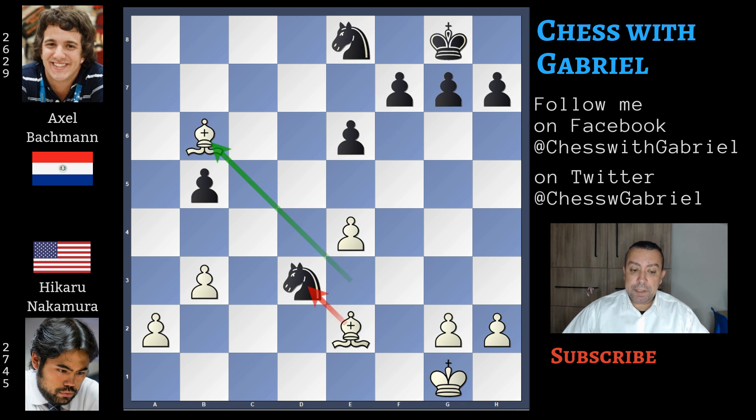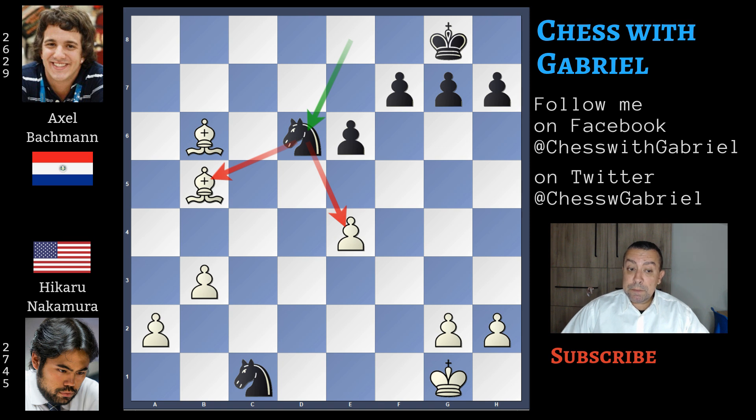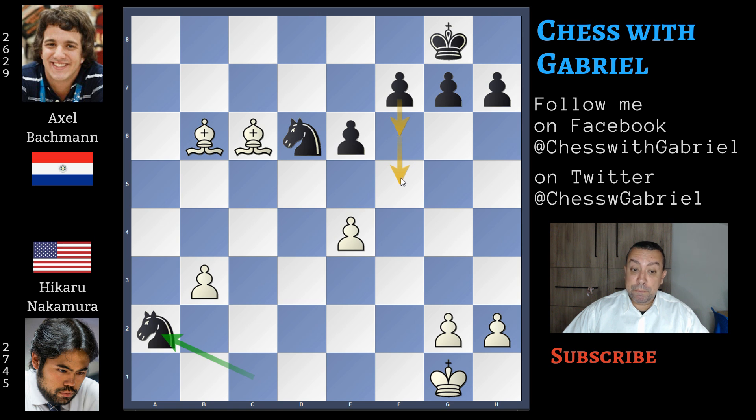The knight is still under attack. Bachmann continues with knight to c1, forking the bishop and the pawn. But this move doesn't work, because here comes bishop captures on b5 with tempo against the knight. Knight jumps to d6, bishop to c6, protecting the pawn. Knight captures on e2 is the last mistake, because f5 or f6 must be played to keep playing. But even with these best moves, Nakamura should easily win this endgame with the bishop pair and this strong passed pawn.